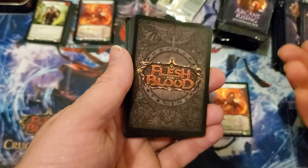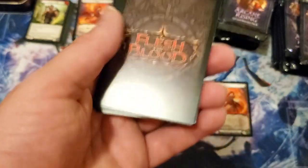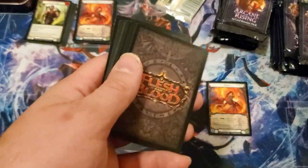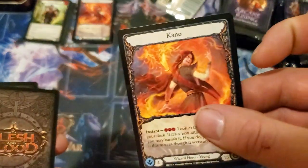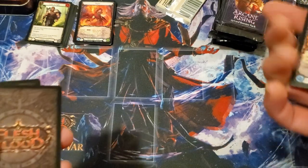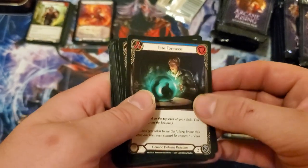I like the back of the card — it's just Flesh and Blood. I love the design of card backs. I think it's very important to the aesthetic of your game because obviously you're playing with cardboard, so you want everything to be visually appealing. I do think the art itself is very good on most of the cards. Generic stuff maybe not as spectacular, but I really like the way this looks.